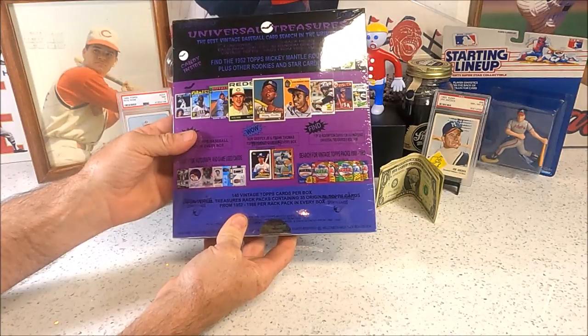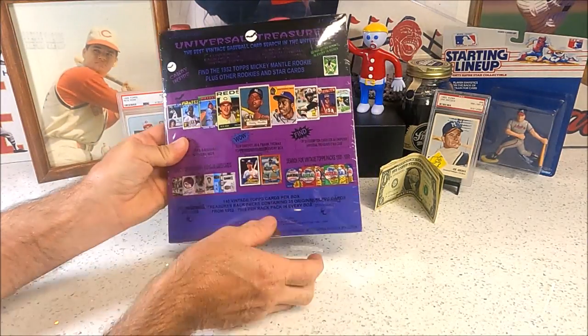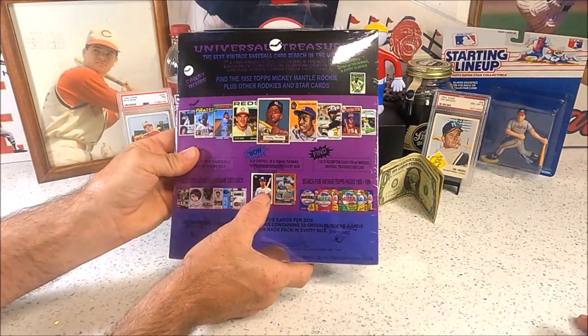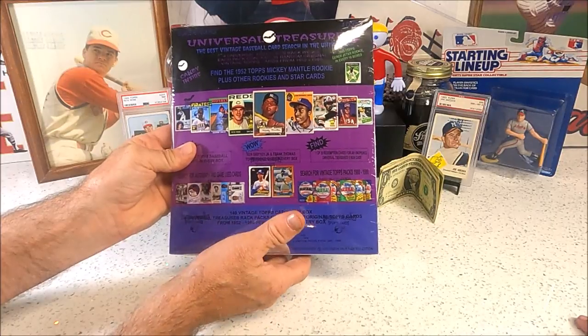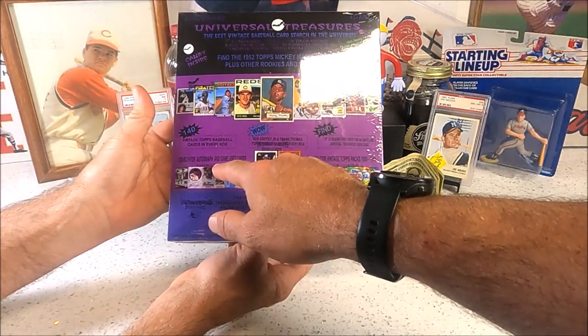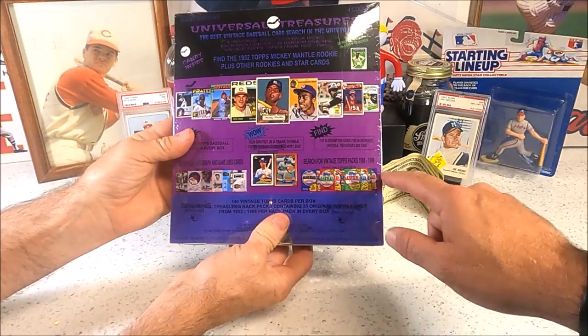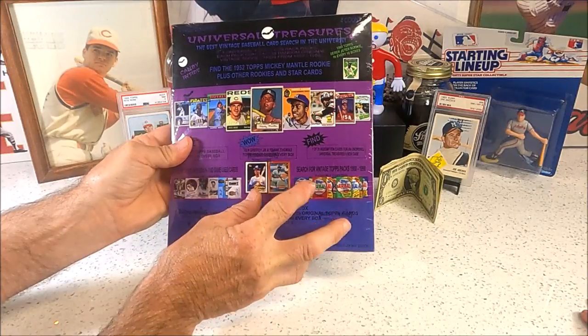There's a chance at a Derek Jeter rookie card every 10 boxes. You also get a Ken Griffey Jr. or Frank Thomas guaranteed in every box. There's some autograph and relic cards too, and it'd be nice to get a 1980 Topps Rickey Henderson.